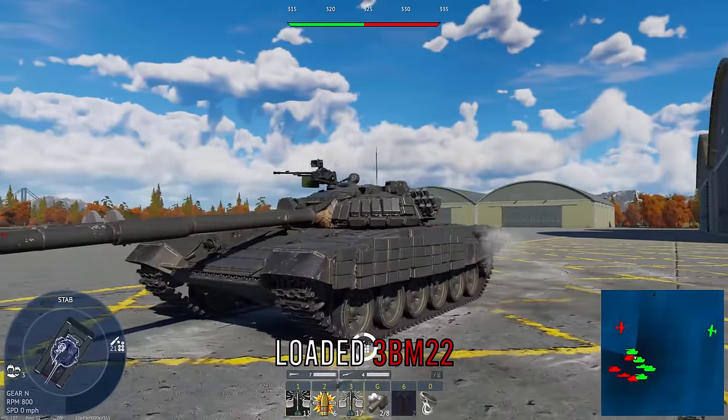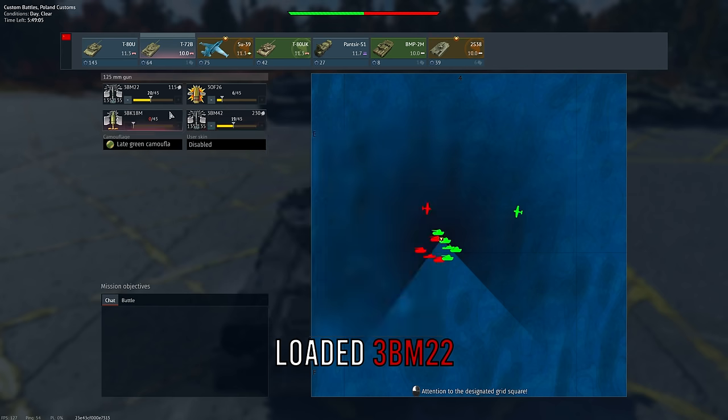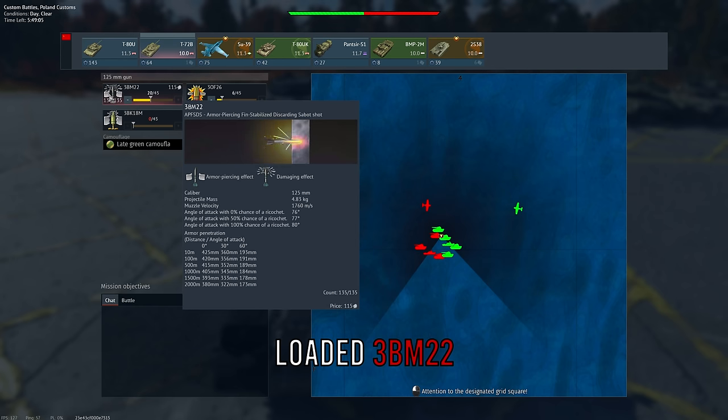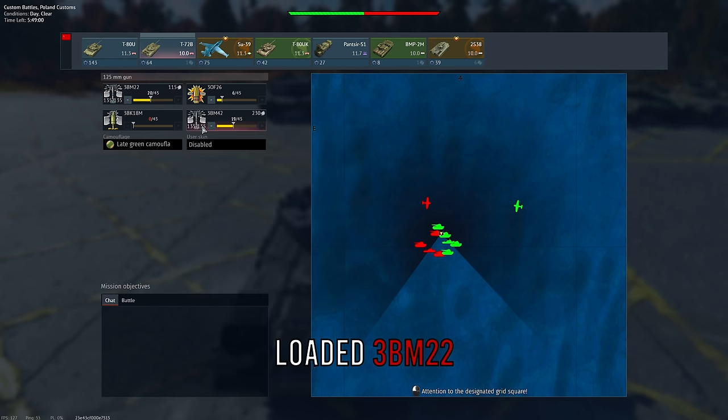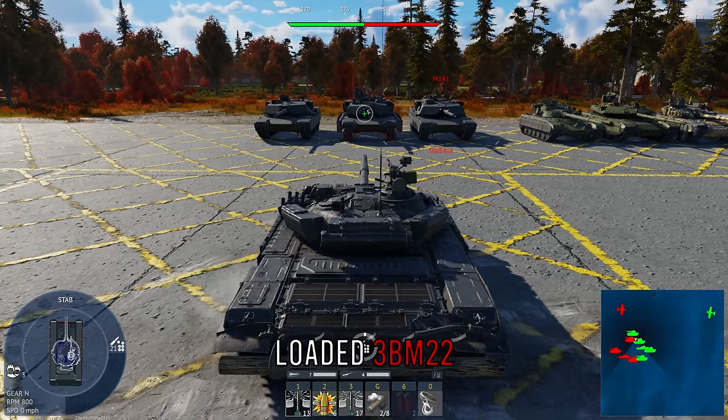We're using the T-72B because it has two APFSDS rounds that are quite different from each other. It has 3BM22, which is a lower-tier APFSDS without a ton of angled penetration, and 3BM42, which doesn't have as much flat zero-degree penetration but has a ton of angled penetration, which is generally better.